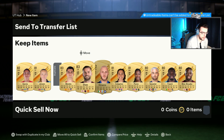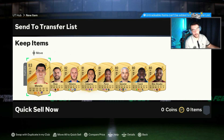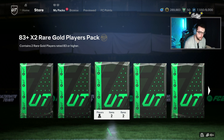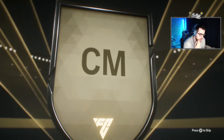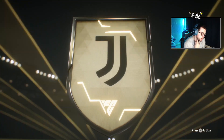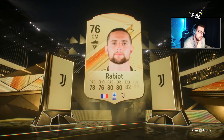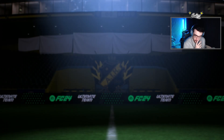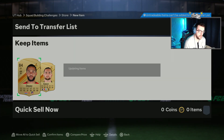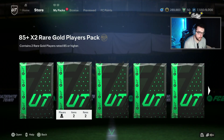We have eight duplicates, so I'm going to put these into a player pick. The 83 by twos are not usually very good. French center mid — this is going to be Rabiot. Yep, I think he's 83 rated — oh, he's 84! Nice. I don't know if we have him already though. Nice, we don't — that's very nice! All right, we have another 83 by two to do.